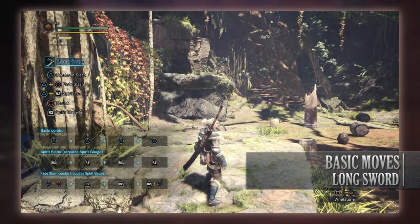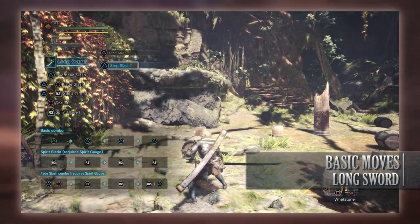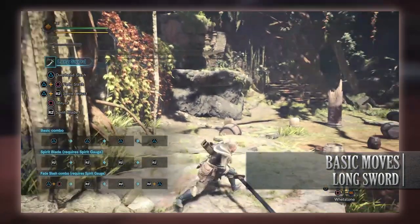The first move is the Step Slash, which is done by pressing Triangle as either a draw attack or from a stationary position. The next basic move is the Overhead Slash, which is done by pressing Triangle a second time after the Step Slash, or by pressing Triangle after a Rising Slash.